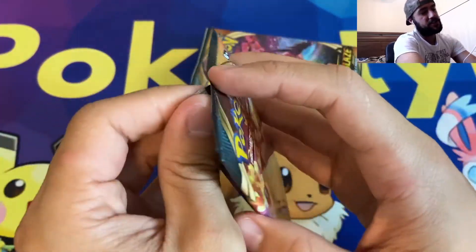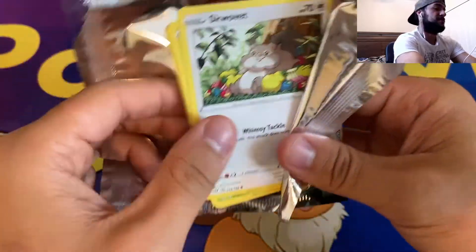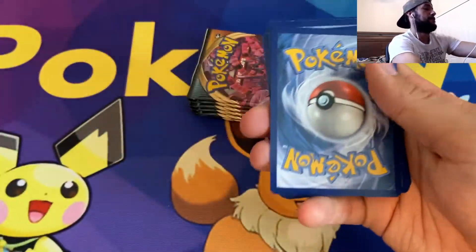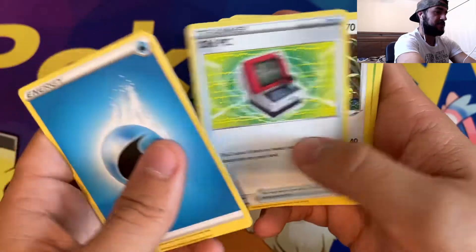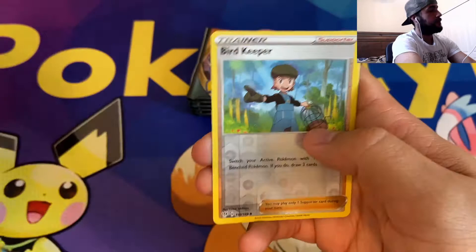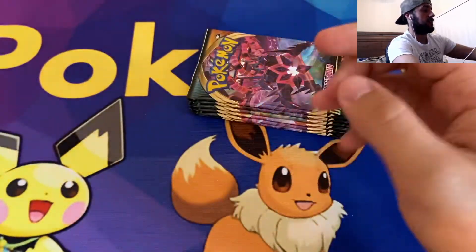We've got the Charizard VMAX pack — Charizard from Charizard, we're going to pull it, guys. Water Energy, Simasir, Lairon, Old PC, Squovit, Shelmet, Panpour, Teddiursa, Rookity, Reverse Holographic Bird Keeper, and a non-holographic Klink Klang.